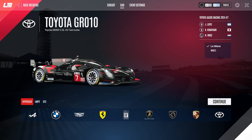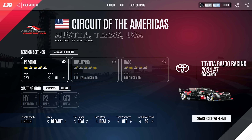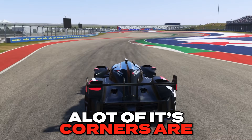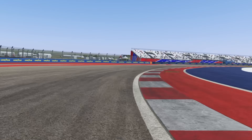So for this example, we'll be using the Toyota Hypercar at Circuit of the Americas on the Lamont Ultimate Simulator. COTA is one of the most difficult tracks to learn and become fast at, due to how technical a lot of its corners are, so it's a great test to see how much time we can gain using the app.